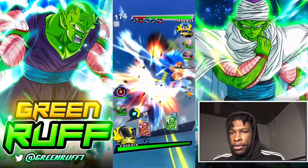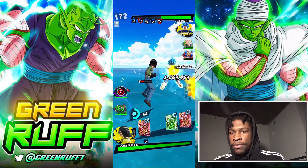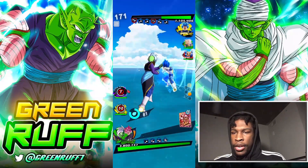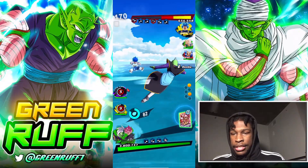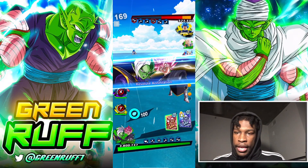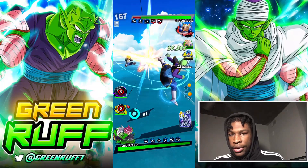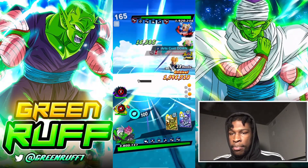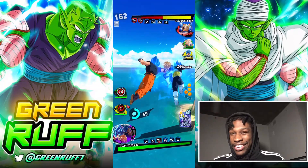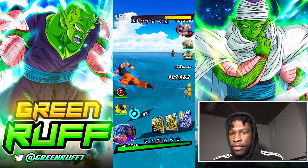I pop the blue card with 17 just to get that lock-in damage against Evil Vegeta, because Evil Vegeta is definitely his best unit. I pop the green card, take his vanish away, and go immediately to do as much damage as possible with the strike. Then I pop another blue card, go in with the strike because he has no strike cover change. Chilling here with that blue card, save it, just going kind of crazy.